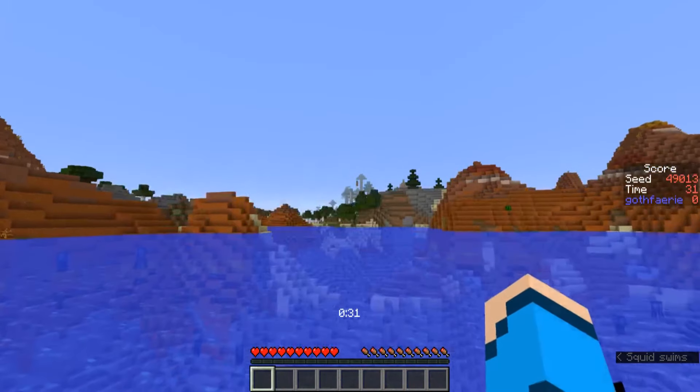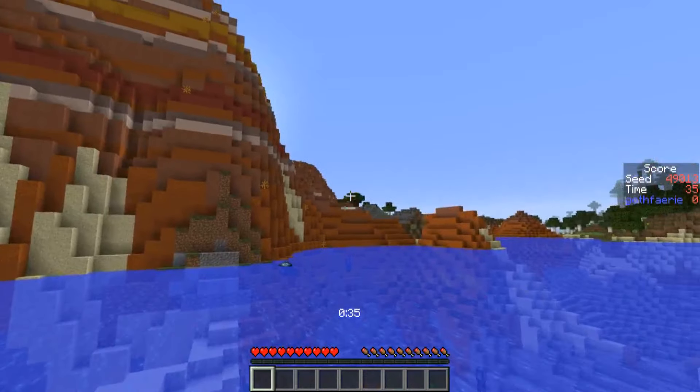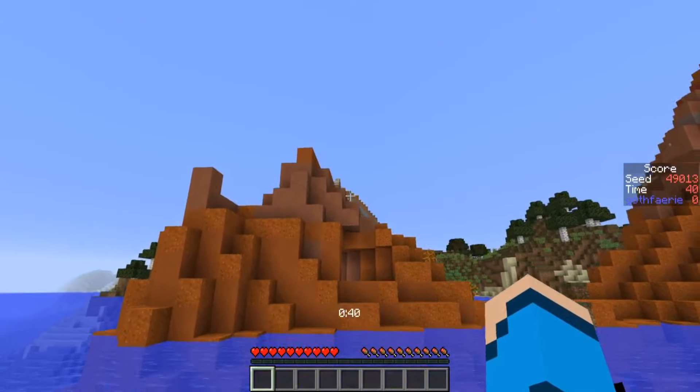Over in that direction we have a spruce forest with some floating dirt and some oak and birch trees as well. And over behind in this direction we have a roofed forest, and then behind us in this direction we have a swamp and a birch forest and some snow-covered extreme hills.